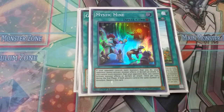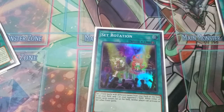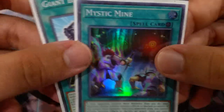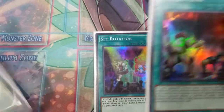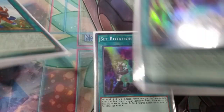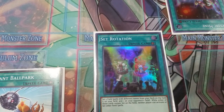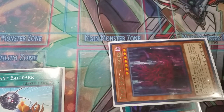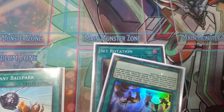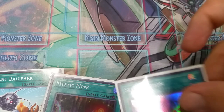We play one copy of Mystic Mine for the Set Rotation. You activate Set Rotation: give your opponent Mystic Mine, give yourself Giant Ballpark. Sometimes you'd want to give yourself Mystic Mine if they overextend and have a huge board — it's a very good going second card. But here's the thing: isn't it dangerous to give your opponent Mystic Mine? It is, but if you have a Vishuda in hand, theirs is still set and they can't activate it during their turn. You summon Vishuda, link it away, then banish Vishuda from the graveyard and bounce Mystic Mine back to your hand. Set Rotation actually becomes a true plus one — you bounce it right back and aren't affected by it in any way.